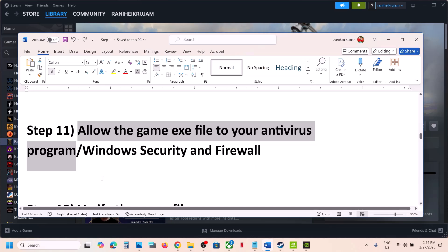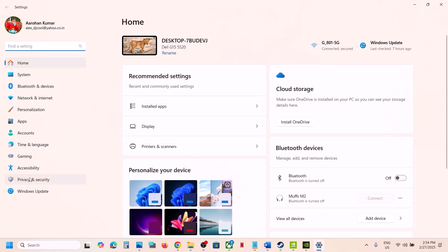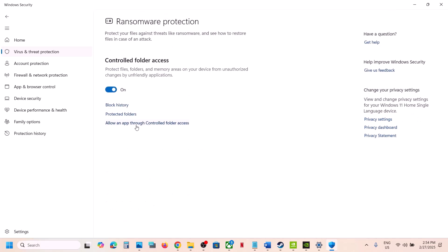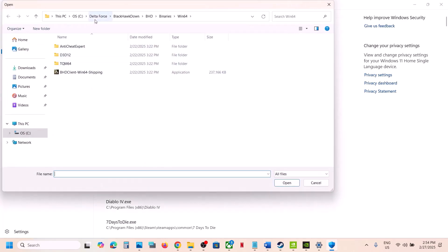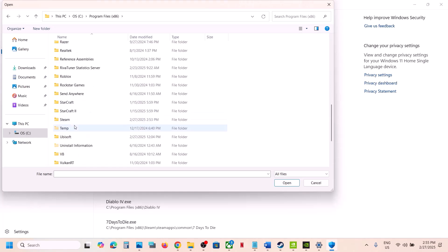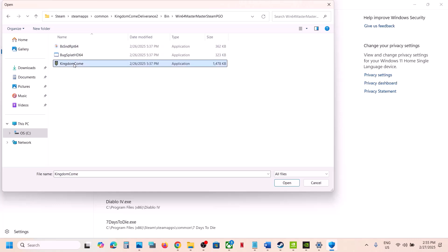The next step is to allow the game exe file in your antivirus program. If you have a third-party antivirus like Avast, Norton, Bitdefender, or McAfee, allow the game exe. If you're using Windows Security, open Windows Settings, go to Privacy and Security, click Windows Security, then Virus and Threat Protection. Scroll down to Manage Ransomware Protection, click it, then click Allow an app through controlled folder access and click yes to allow.